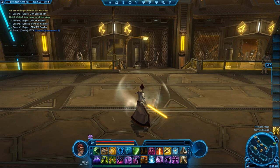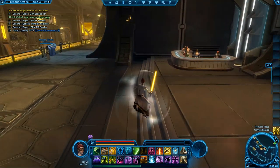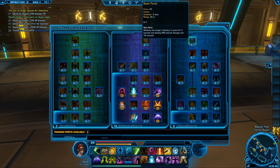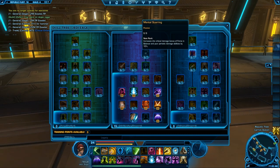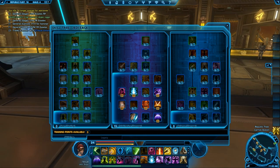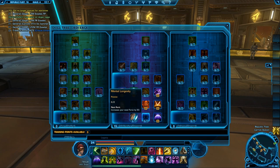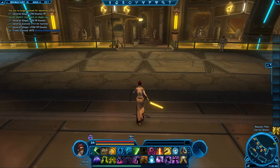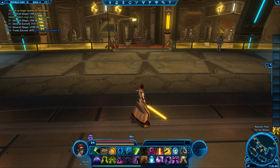I chose telekinetics because it seems like it takes a little bit more skill to play, and I kind of like a challenge. The dotting class, you pretty much just dot it and forget it — it's a little bit easier to play in my opinion. Telekinetics, I believe, does more damage. Don't quote me on that, but especially if you can pull it off, then why not? You look like a badass.